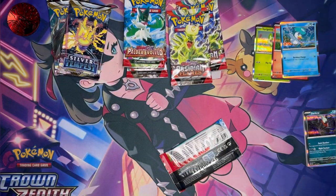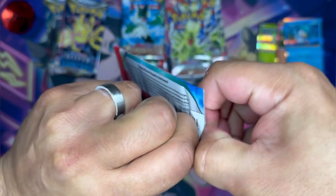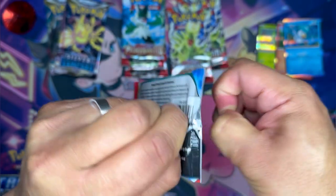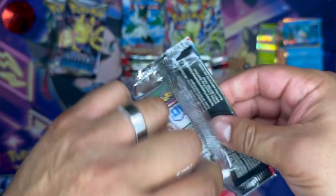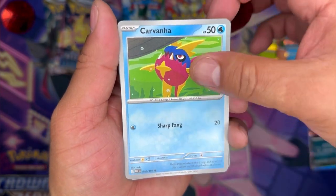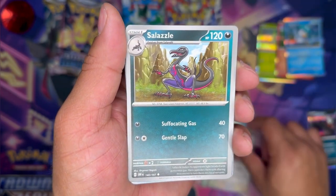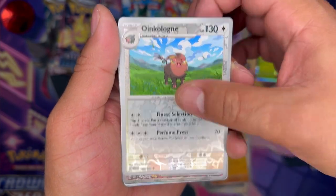Oh my god — I was about to say these are easier to open, but I might have to switch to scissors now. Next pack: Fultoid, Carvanha, Lechonk, Fungus, Oinkologne, Salazzle, Lycanroc — it's a nice little stack down there. Oinkologne again.